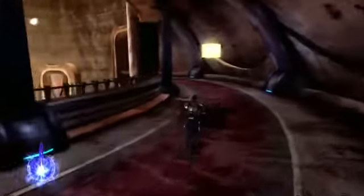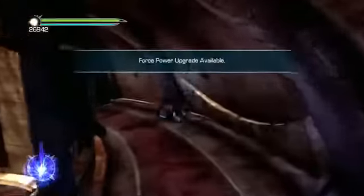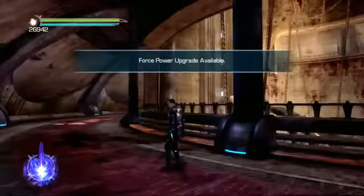You got to double jump and dash — and there we go, we got it. So that's the holocrons in levels three and four of Force Unleashed 2 for you.